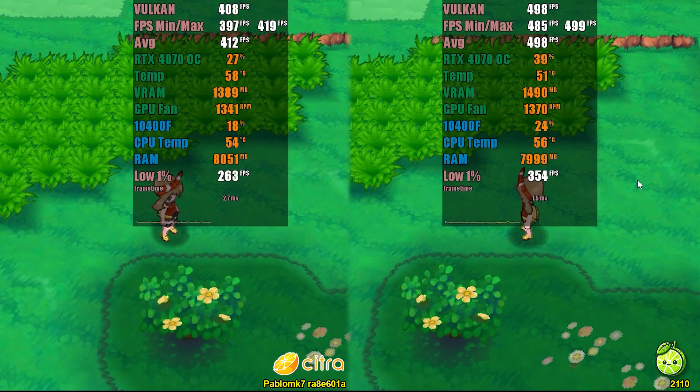As per your requests, we tested a Pokemon game — Alpha Sapphire. Again, Lime 3DS came out ahead, with an average of 489 FPS compared to 416 FPS in Pablo's fork. This time, the RAM and VRAM consumption was nearly equal in both projects. Although I didn't record the moments, shader compilation when entering battles with unseen Pokemon was still faster in Lime 3DS.